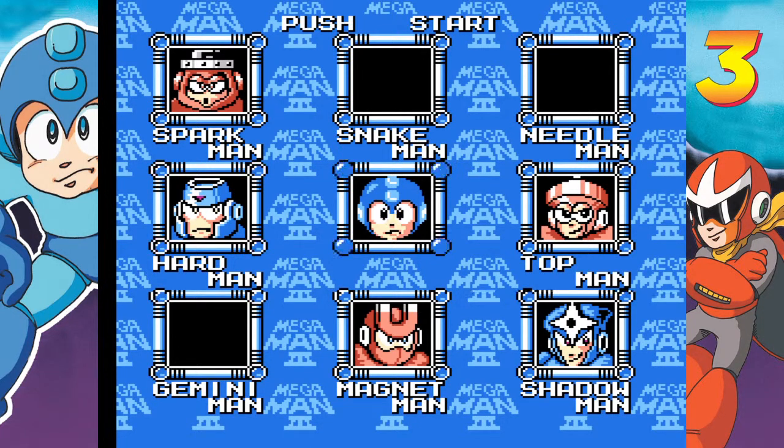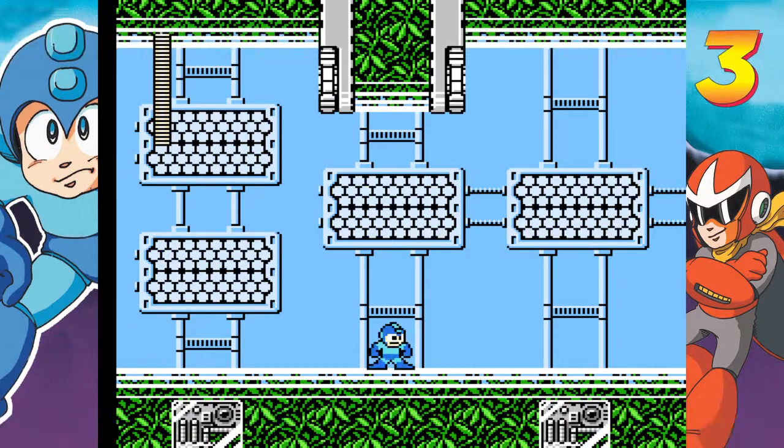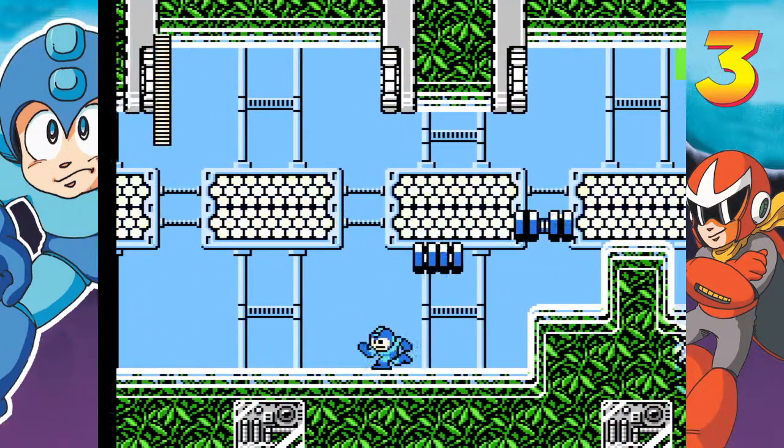We don't have a power that's really super effective for any of the remaining five Robot Masters. Shadow Man is probably the hardest of the remaining five to take on with just the Mega Buster alone, so if you want to go for the easiest guy, you definitely want to go with Top Man. He's actually somewhat weak to your Mega Buster. So is Magnet Man, but he's a little bit tricky, so we're gonna go to Top Man first.